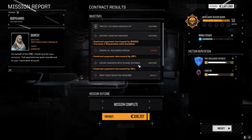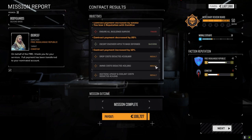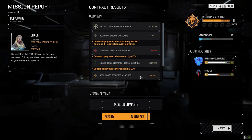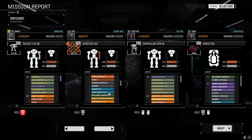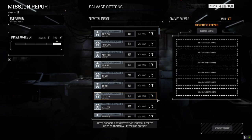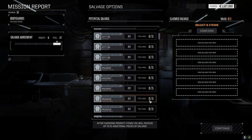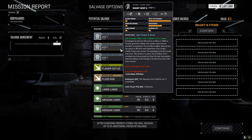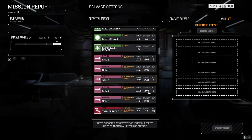Mission successful! 106,000 C-Bills — we didn't save all the buildings. I think it's like a 10% increase for killing a lance or something, might have been the same either way. We took some damage in the arm but it has nothing in it so it's not a big deal. Let's see what we got here for salvage. Mech parts, vehicle parts — we've got three parts of a Wasp, I could grab two and put a Wasp together, but not really interested in that right now.